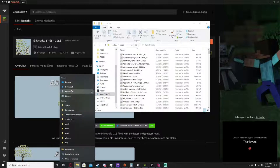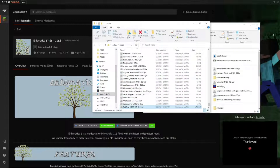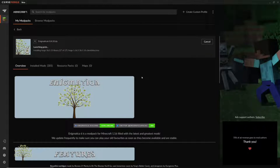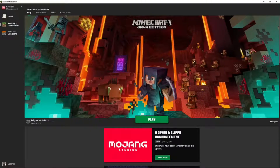Open up your downloads, grab your OptiFine mod, and drag it into the mods folder. OptiFine is only for Forge. If you want a mod that improves performance for Fabric, go ahead and use Sodium instead.